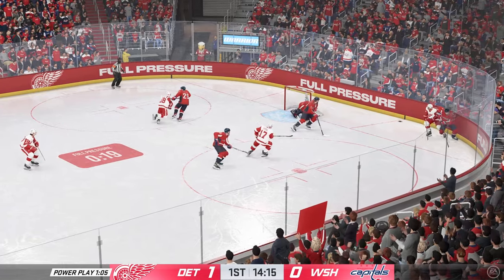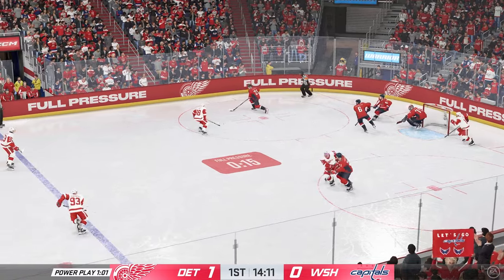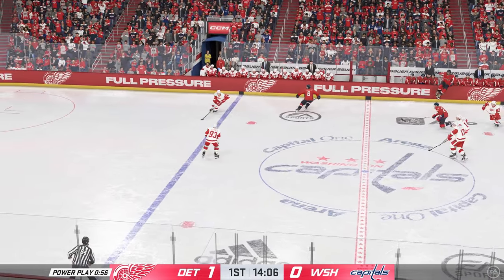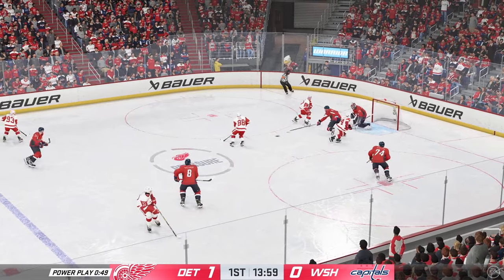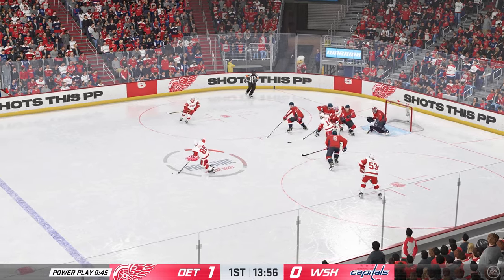Tremendous pressure here in the offensive end. Some physicality here, and it's picked up on the defense. They could really use a clear here, and they get a clear as it goes off the boards out. The Red Wings are on the attack. Quick feed to Fabry. Sends the feed in front. A shot! And he keeps that one out.